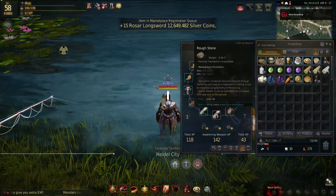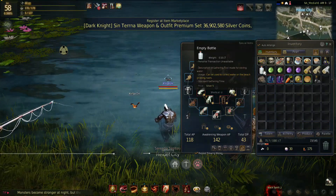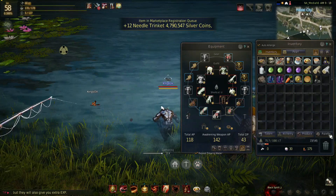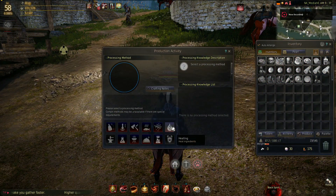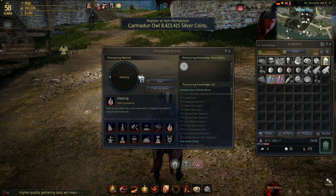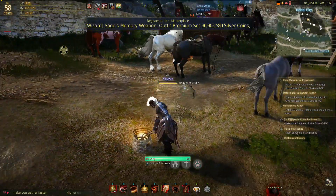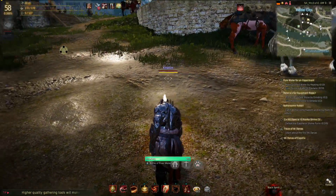First, take 10 empty bottles and just fill them up with river water. The next thing you want to do with your bottle of water from the river is heat it — this should make the distilled water that you need for this quest.